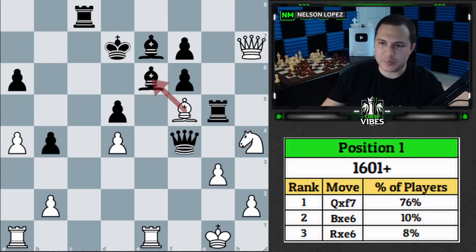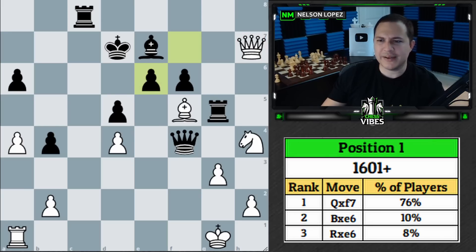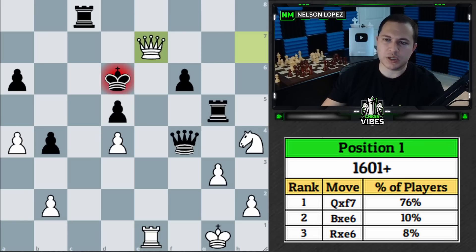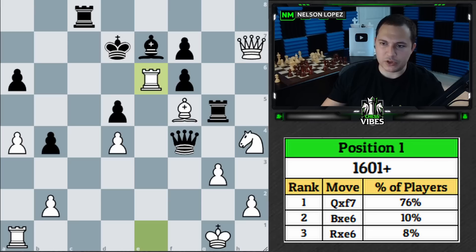Rook takes e6 was a very close second. Depending on how long you let Stockfish run, it's actually almost equal to queen takes f7. This one's a bit more involved because you have to see the follow-up — sacrificing the bishop next to expose the king — but it's kind of the same idea. You get the king exposed, the rook comes over, you end up with a queen and rook combo, and it leads to checkmate. When the rook comes down and the queen goes there, you just take it — checkmate. Both moves are extremely strong.